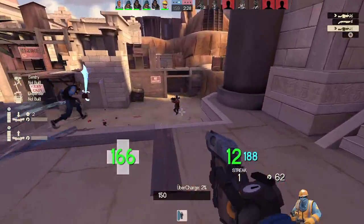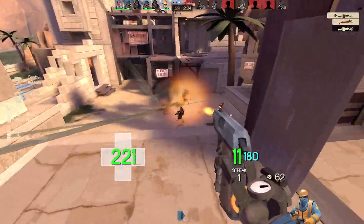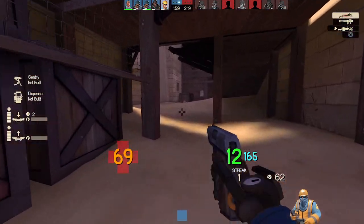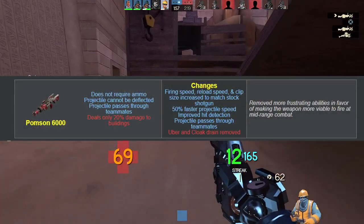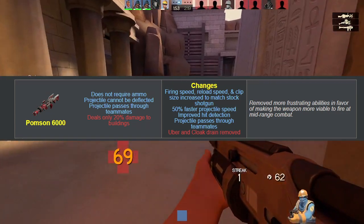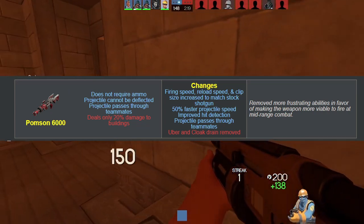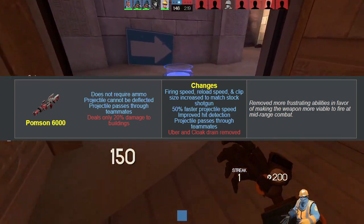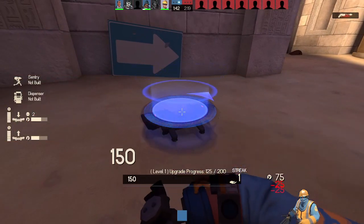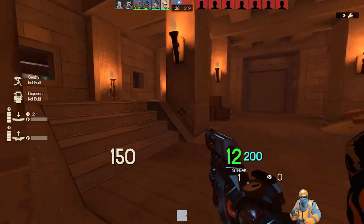Now onto the Pomson 6000, which has never been good since its introduction, due to its projectile being very slow, unreliable, and the fact it drains Spy Cloak and Medi-Uber on hit. This has been changed drastically by removing those last two stats, making its clip size, firing speed, and reload speed on par with the stock shotgun. It also has a faster projectile, improved hit detection, and can pass through teammates. From my rare few times of trying this out, it's not that bad — it feels way better to use than it did before, though personally I'd still prefer going for the shotgun.